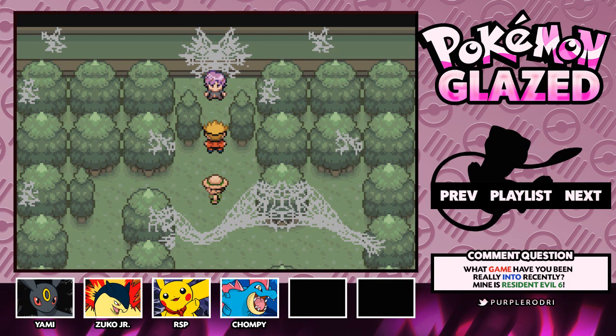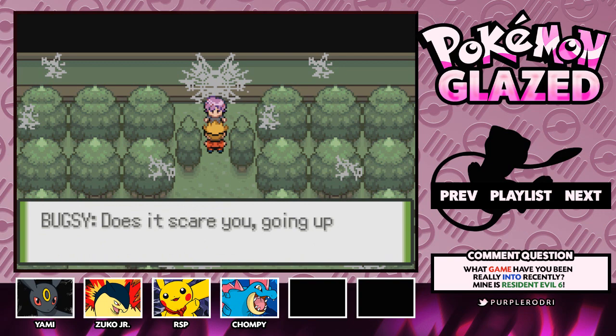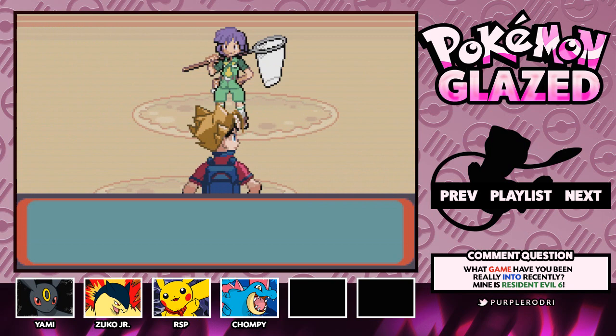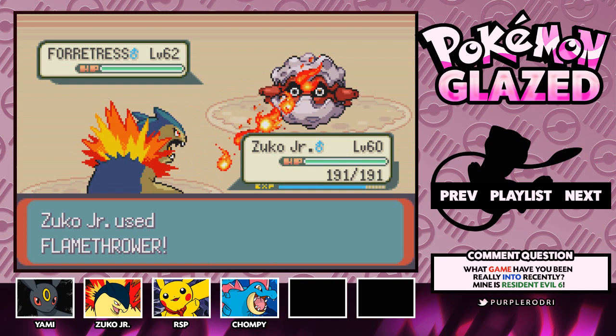Another challenger? Bugsy says he'll never get work done. His name is Bugsy and he's the ultimate expert on Bug Pokemon. He mentions only three Pokemon have Bug as their secondary type and asks if that scares us before beginning the battle. Alright, Rodri versus Bugsy, the Bug type gym leader. He's going to send out Forretress, and I'll continue my story because I feel like we'll be able to sweep this gym.